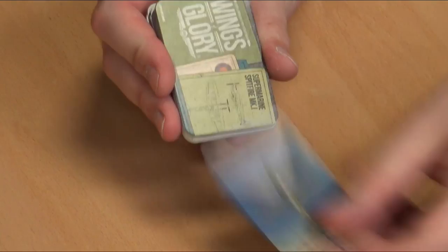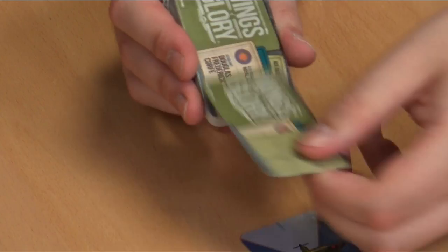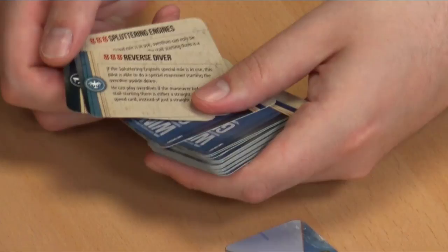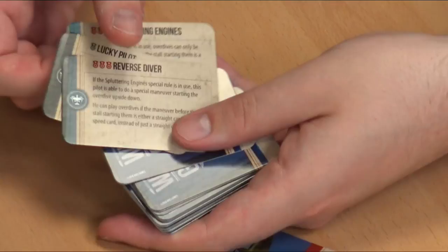Those are special skills cards — there are like three or four in each deck. They're just special actions you can take if you're playing more advanced roles. For example, if you're doing a reverse dive, instead of having the plane stall out on a maneuver, you can pull that card out and it would help prevent that from happening. Lucky pilot — everybody needs a lucky pilot. And sputtering engines.